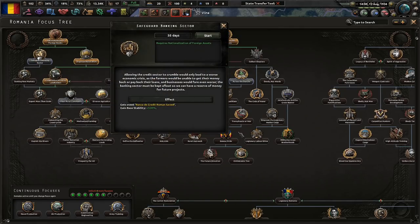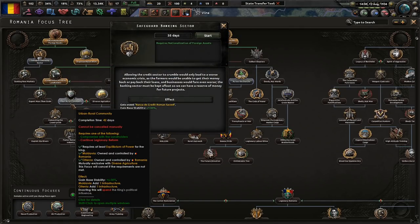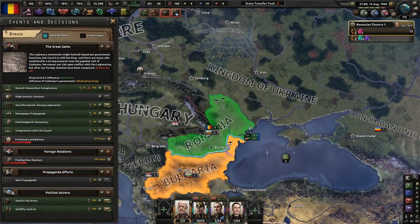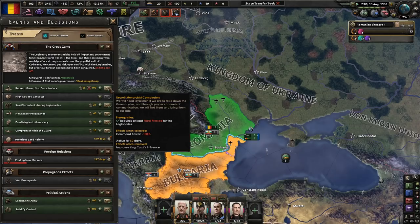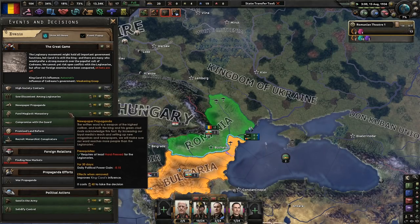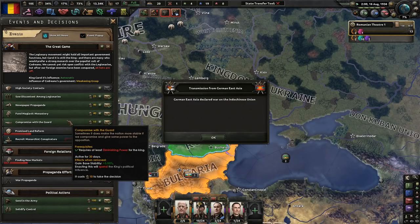Let's go ahead and do safeguarding the banking sector, because I don't want to spend more king's political influence right now. Allowing the credit sector to crumble would only lead to a worse economic crisis. The banking sector must be kept afloat so we can have a reserve of money for future projects. Look at all that political power we got — improved King Carol's influence.